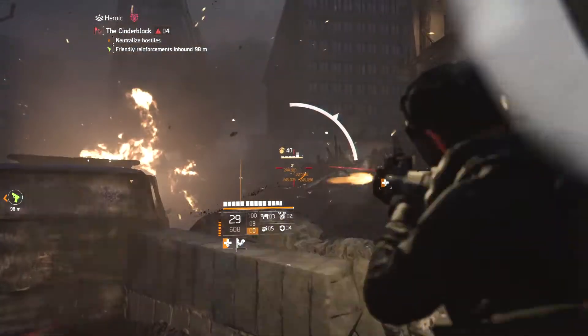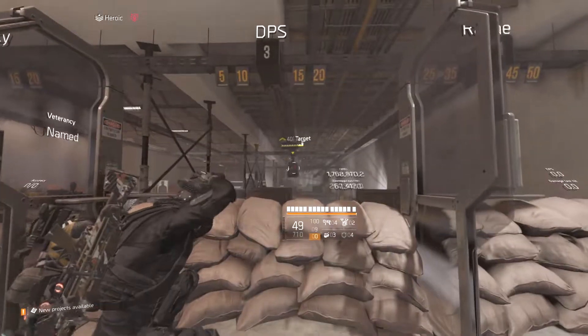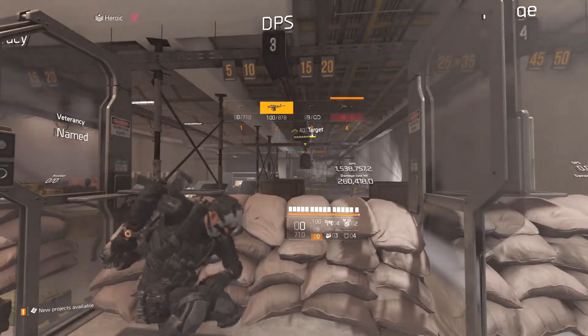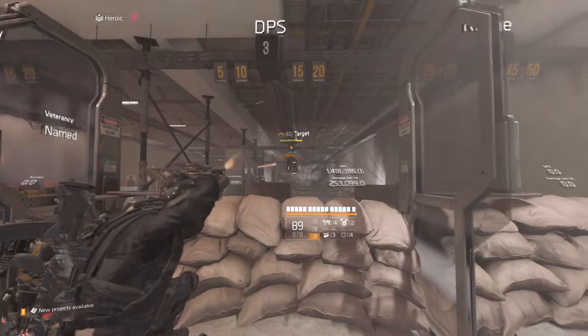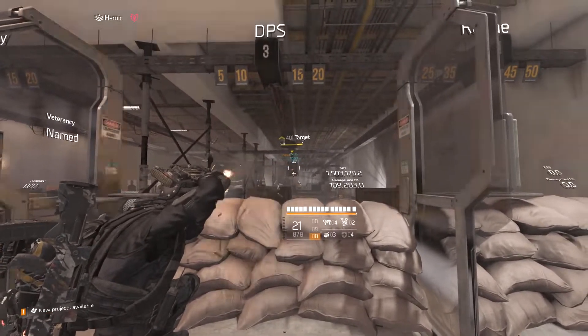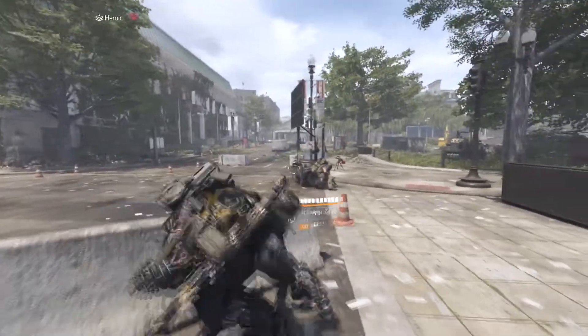Whenever you are firing from cover, you can still get killed and take a full amount of damage from enemies. Instead of doing that, you could blind fire — just hold your trigger or whatever button you use to fire your gun. Whenever you're blind firing you might take a little bit of damage, but it's pretty rare. Your enemy really needs to be pretty close to you because your accuracy when blind firing is really bad.